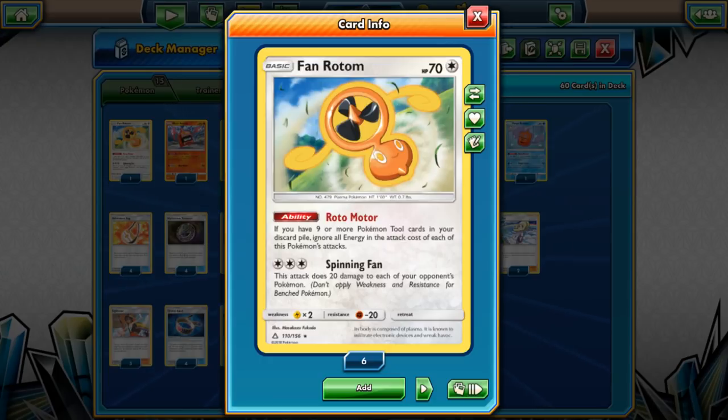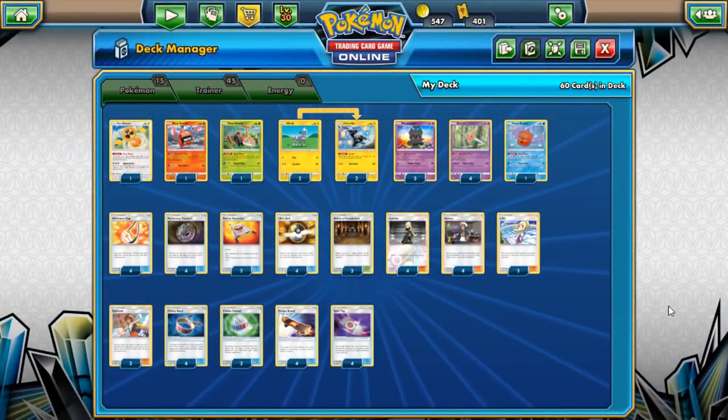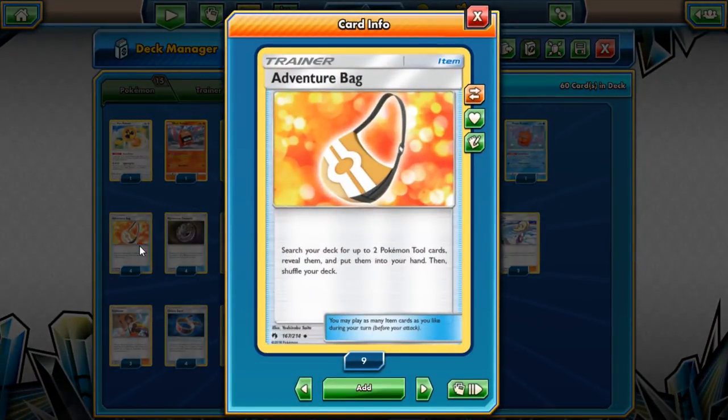We're playing Rotom because we have Rotomotor, which means if you have nine tools in the discard pile you can ignore the energy costs on attacks. That means we can attack for free, which is why we're playing no energy in this deck. We'll go over the deck briefly since the cards are kind of self-explanatory. We have the new Adventure Bag, which lets us get two tools into our hand so we can discard them.